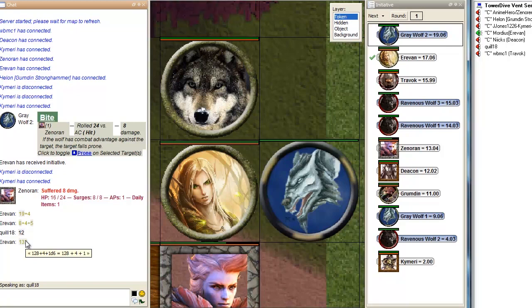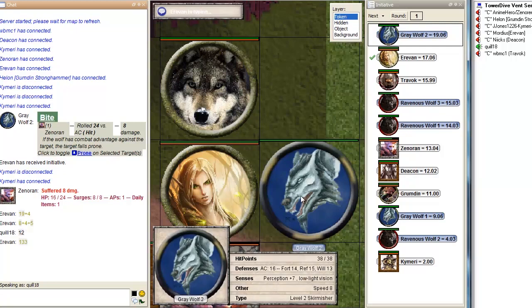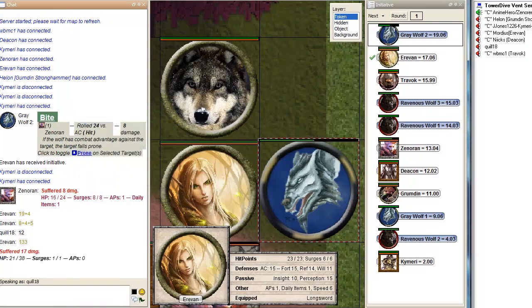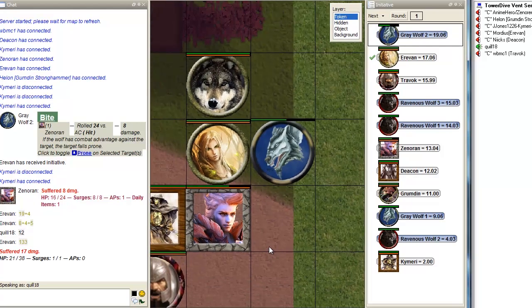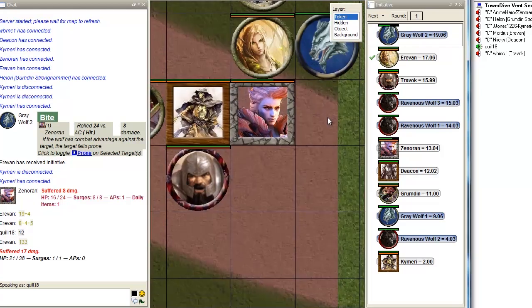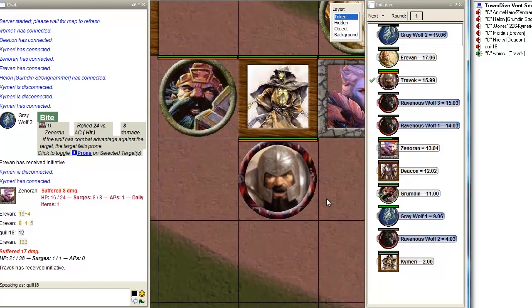Anyway, it's 17 damage. That is a huge amount of damage — your longsword really nails this guy. The wolf is able to dance away from the worst of the damage, but that is still a very significant blow. Noren thanks you for your little act of revenge. Now the wolf's gonna be mad at someone else. Next up is Travok.